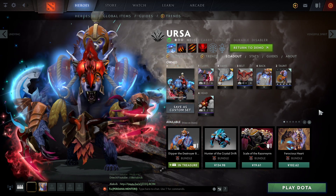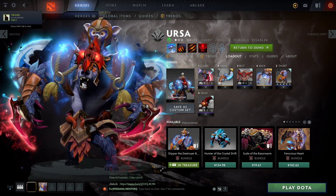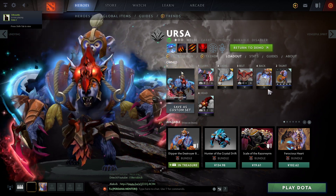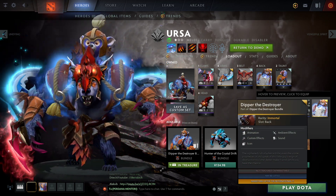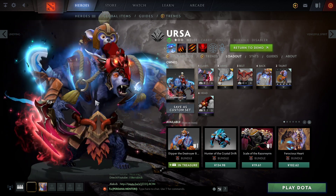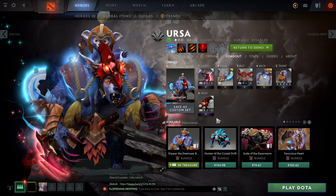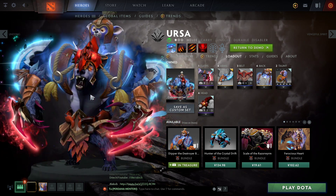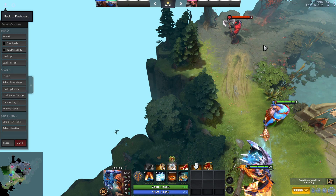Alright, so we're gonna look at the Echoes set — this is the Ursa ultra rare immortal, which is the back piece. It's really cool with the small Ursa in the back. Yeah, it's almost a very sick character.